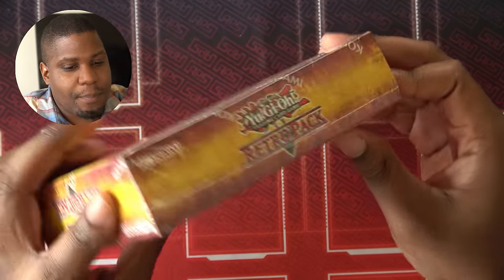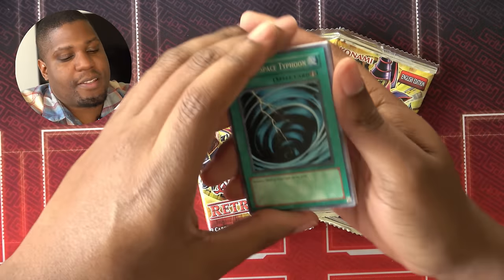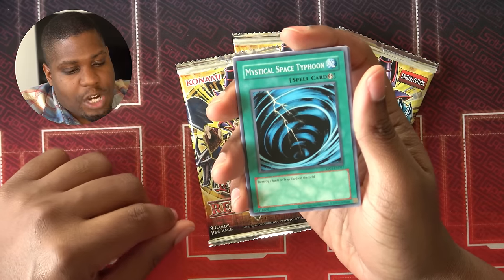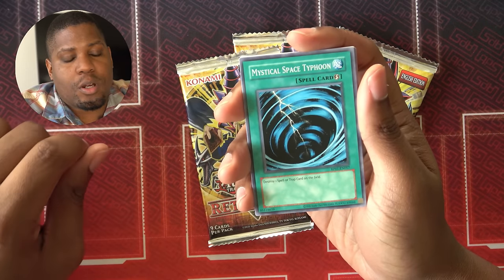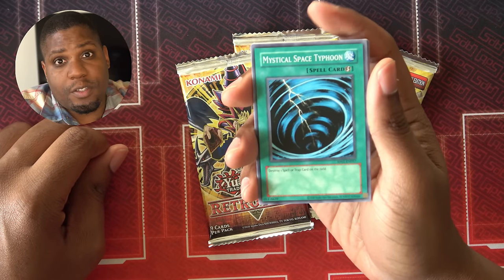Time to pop this bad boy open. Four packs. I wouldn't mind seeing a third one. MST — solid spell and trap removal. Last episode, traps were huge, so I fully expect that MST to be a great card.